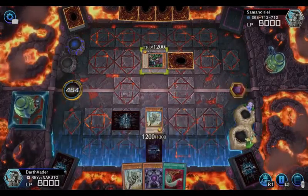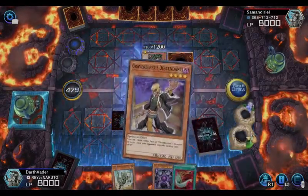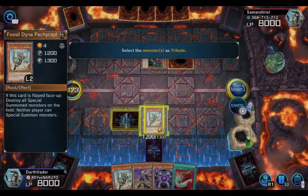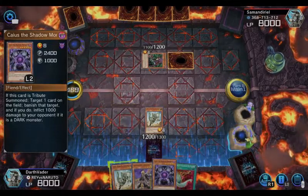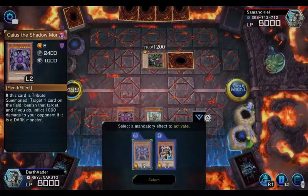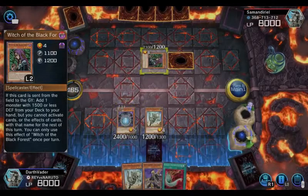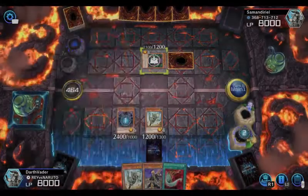Now it's my turn, so I'll use my Monarch and start removing stuff from play. I need five different Gravekeeper types in the graveyard to cycle-fusion summon this 4500 fusion guy — I can't think of his name, I haven't played him in a while. But I'm telling you, I hope I can bring him out — that card is clutch.